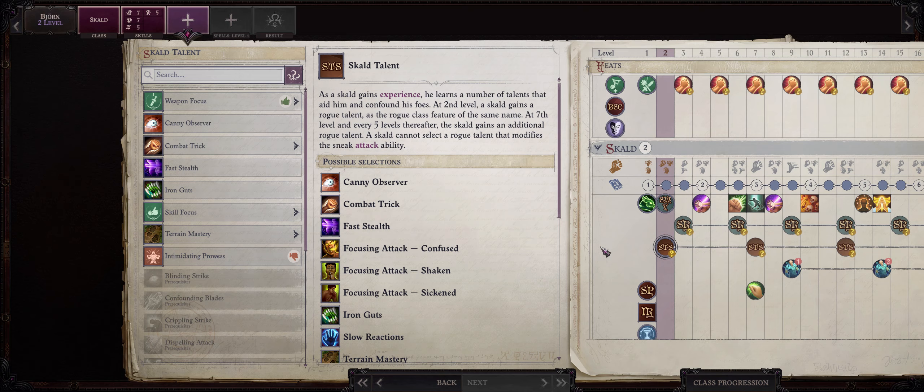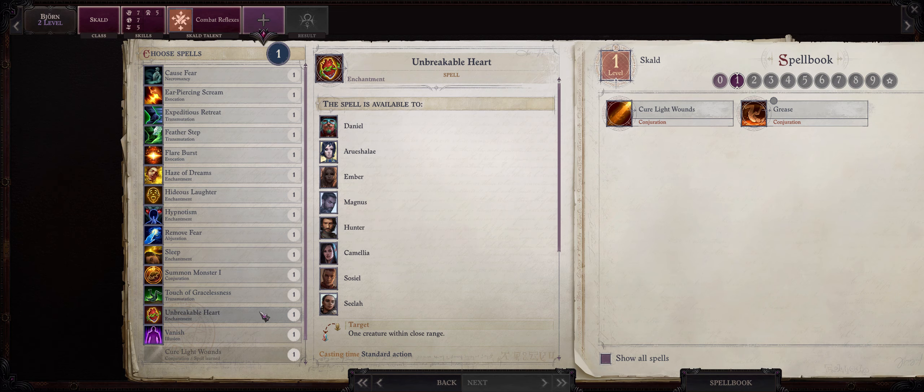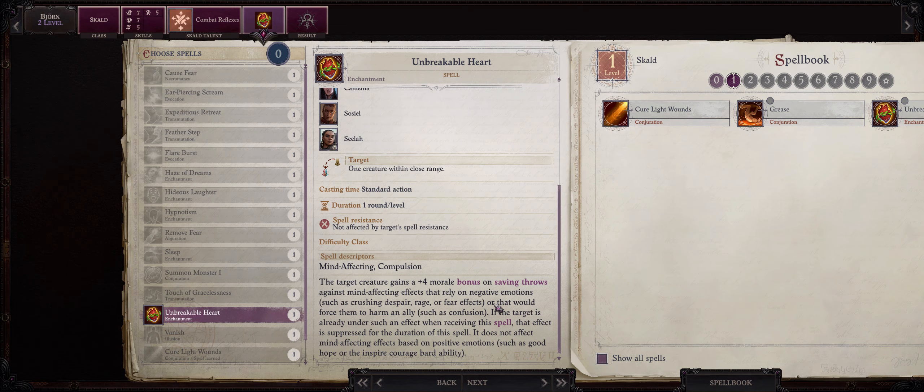Now at level 2, we will already have access to a bonus feat. For this one, I like going with Combat Reflexes, as our Skald, just like most of my melee characters, will be focused on generating powerful attacks of opportunity. For spells, I like going with Unbreakable Heart, because the spell will not only dispel Confusion, it will also make you immune to Confusion for its duration — and Confusion is one of the most annoying spell effects in the game.